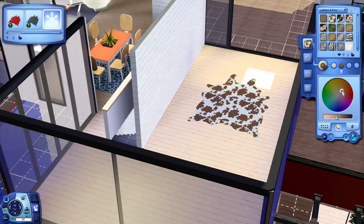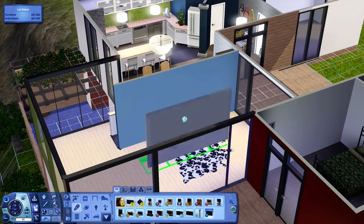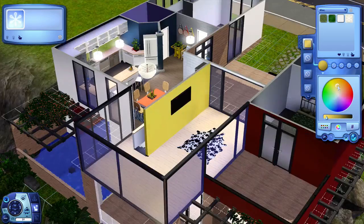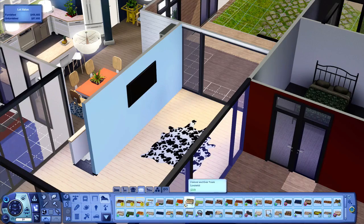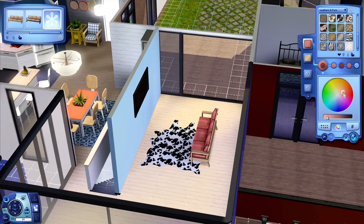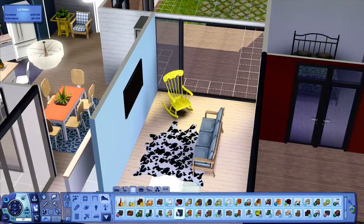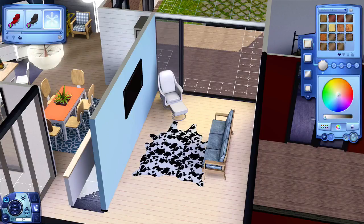One of my favorite rugs ever — I think this is from Supernatural. Pastel blue is really nice — it's soft, and it goes nicely with the orange dining table behind it. It's almost complementary. Just using one of the couches from the base game, which I like. I was going to use a rocking chair, but in the end I was like, nah, it's a little bit too old school for my liking.